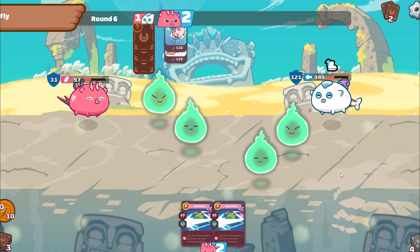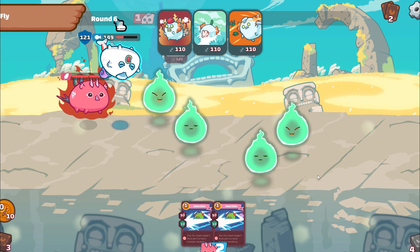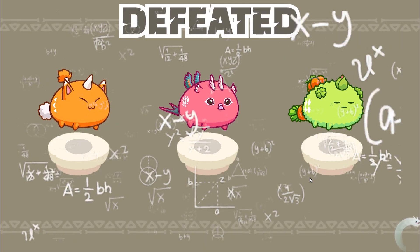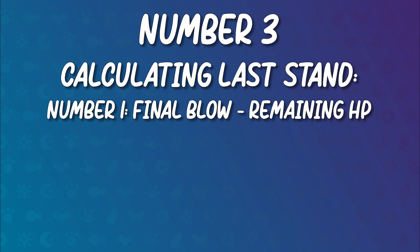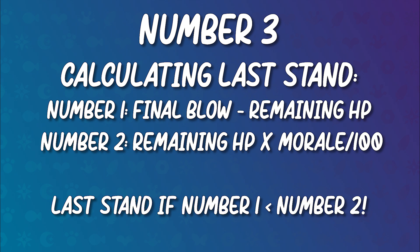Number 3. Want to know if your Axie will go into last stand or die? There's actually a formula for this. The formula is based on two numbers: first, calculate final blow minus remaining HP; then calculate remaining HP multiplied by morale divided by 100. If number 1 is smaller than number 2, your Axie will go into last stand.